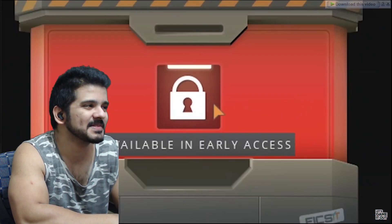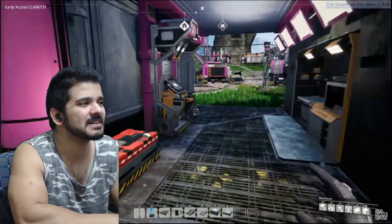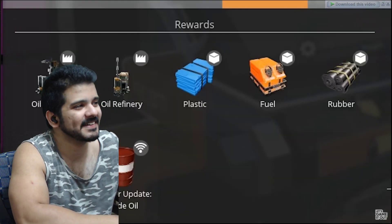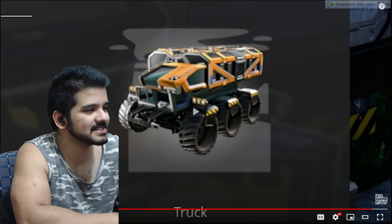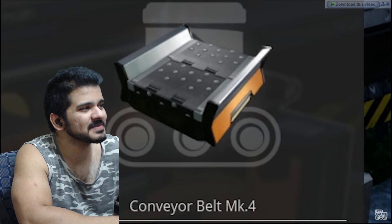That felt good - what now? Unavailable in early access, damn it. So launching that stuff into orbit has unlocked new tiers, which gives us some pretty exciting new stuff. My god, wow - this gets real. Wait a minute, so certain things are gonna be locked for him just because this is early access? Bigger truck - be still my heart. Oh my god, a Mark 4 conveyor belt!